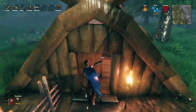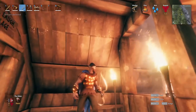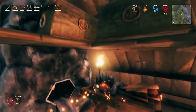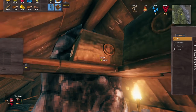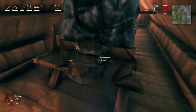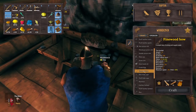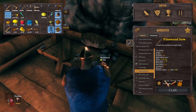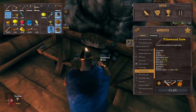Once you have all of that ready, you should be able to craft things like the fine wood bow, which you can see here in slot number three. You can craft that with materials you may have gotten after completing the fight with the first boss — wood, core wood, and fine wood. At the workbench you can see the fine wood bow requires a level one or two workbench, and the fine wood comes from birch trees.